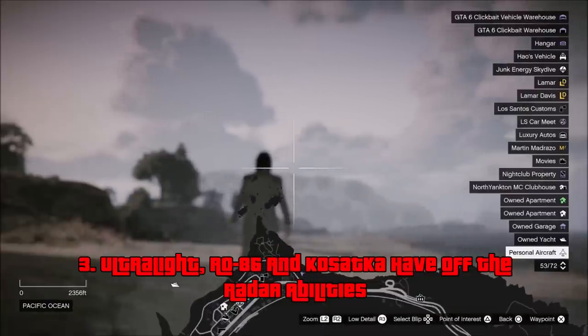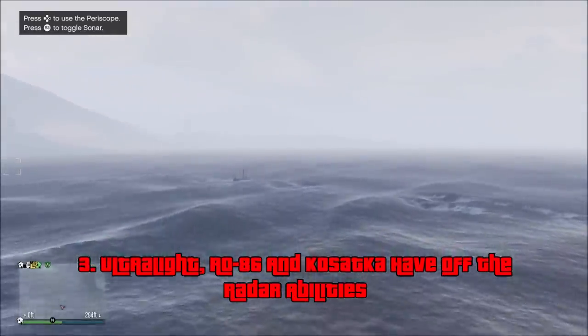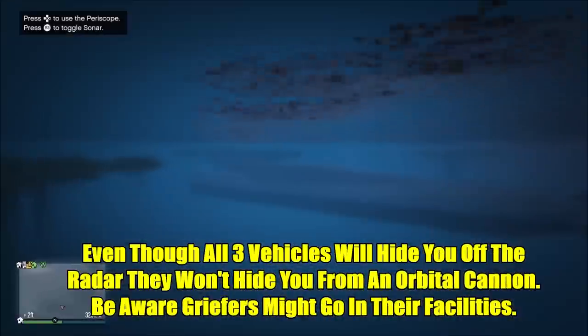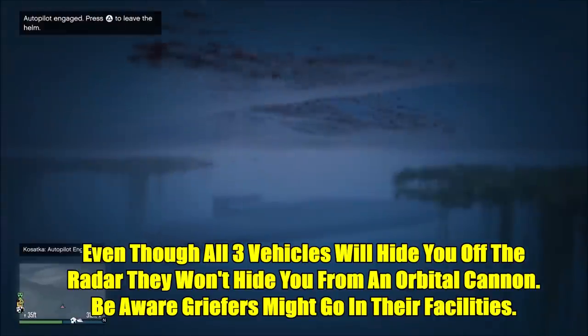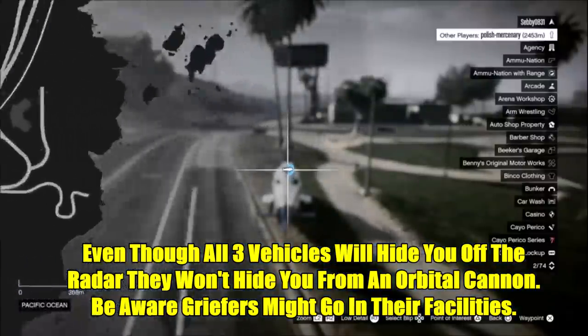The last off-radar vehicle is the Kasatka, which costs $2,200,000 and came out with the Cayo Perico update. To go off the radar in the Kasatka, all you have to do is hide underwater — just where the whole thing is pretty much submerged. Even if it's close to the surface, you will go off the radar. If you see your arrow blinking, you're off the radar. You can see my friend Sebi's game — he sees me, and then I disappear from the map. So these three vehicles all have off-the-radar abilities that a lot of people don't know about.